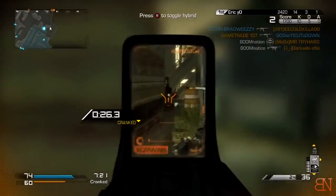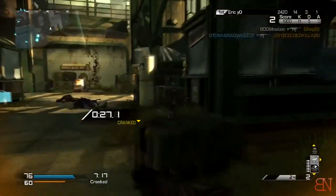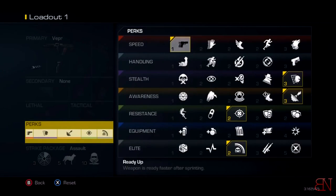You get all these extra bonuses that make you do things faster — you run faster, reload faster, aim down sights faster, move faster while aiming down sights, swap weapons faster. The list is long, and basically all these things I just listed are the equivalent of various perks in the game.